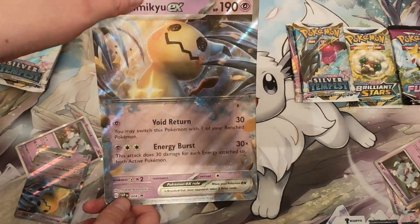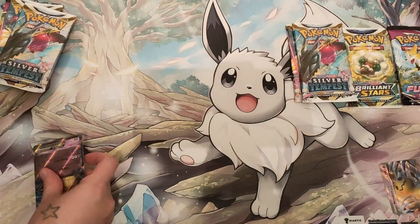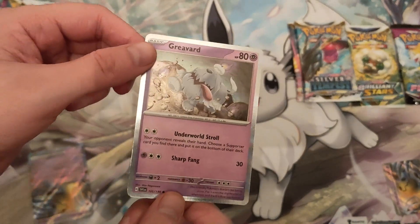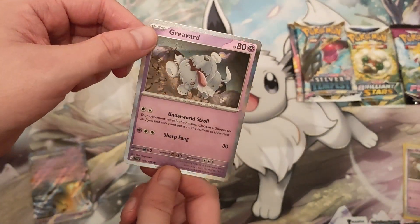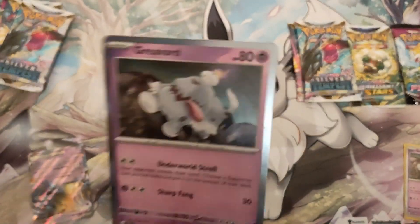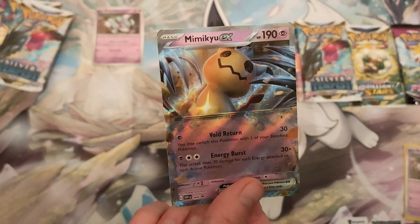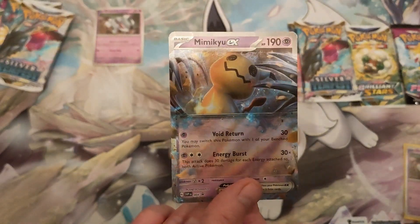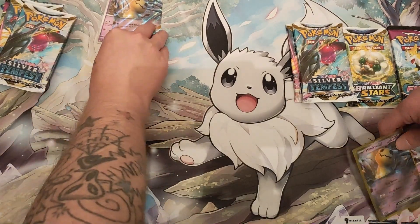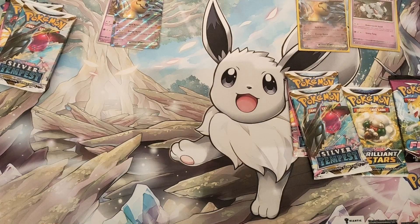There's the oversized Mimikyu EX card, which I really enjoy. And then we've got the Greavard — one of the Pokémon I was really excited about when Scarlet and Violet got released. Took me ages to find one, but I got one. And now we get a closer look at the Mimikyu EX, which is so cool. I'm happy to see the EX cards back because we've had GXs and Vs — we've gone backwards a little bit by having EX again, but they're good cards.